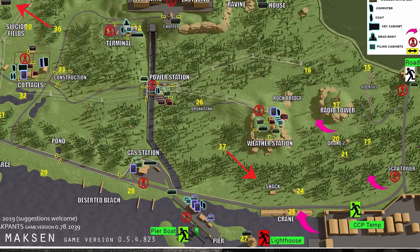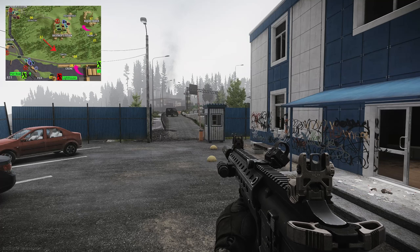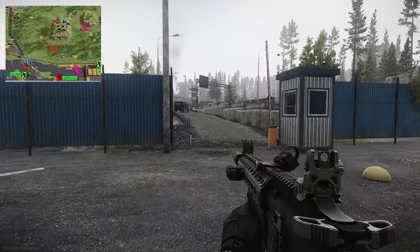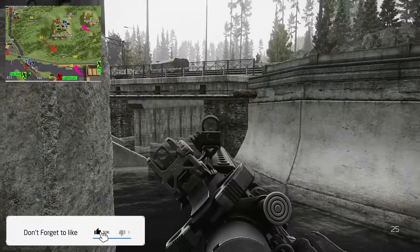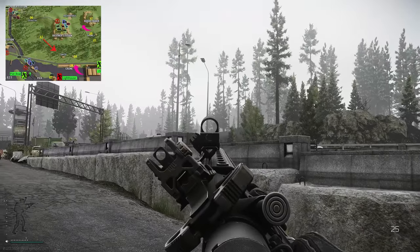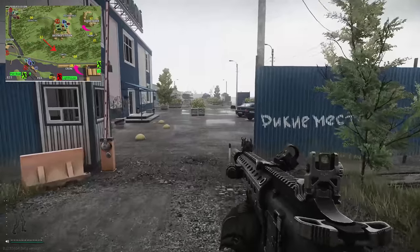Hey guys, welcome to an extract guide for Lighthouse on Shoreline. This is a scav-only extract, so just bear that in mind. We are currently at the pier on the south side of the Shoreline map. This is the gas station right here, and this is the river right here that runs straight down the middle of the map. The resort is just over there, so we are on the south side of the map along the pier.